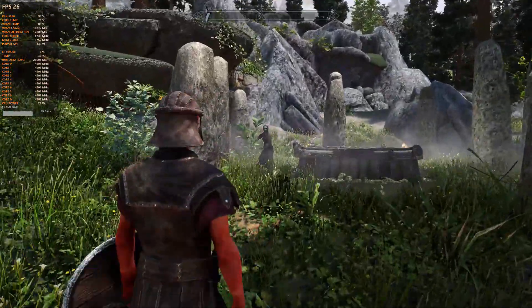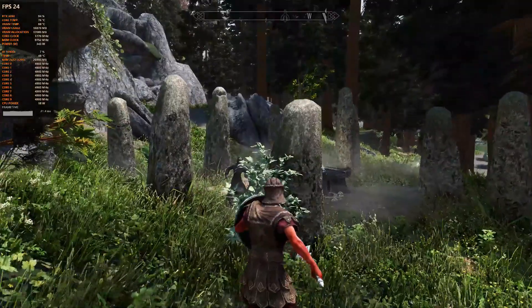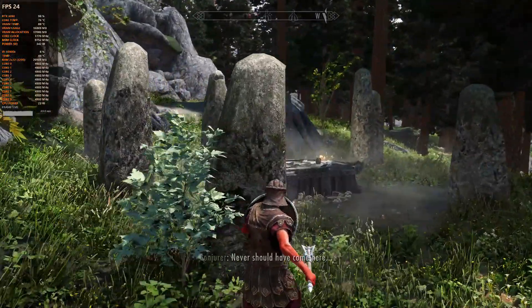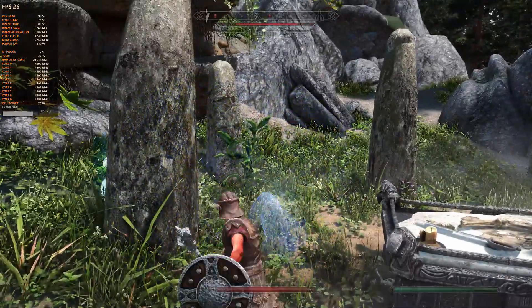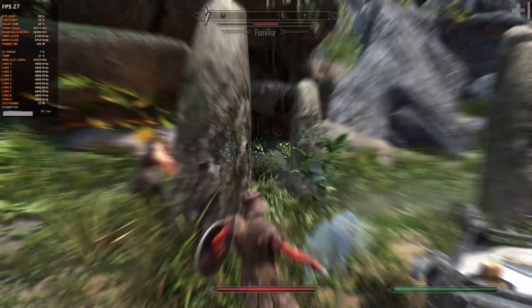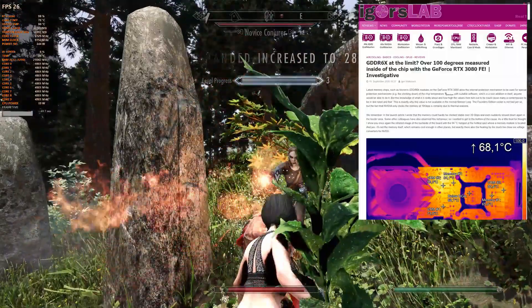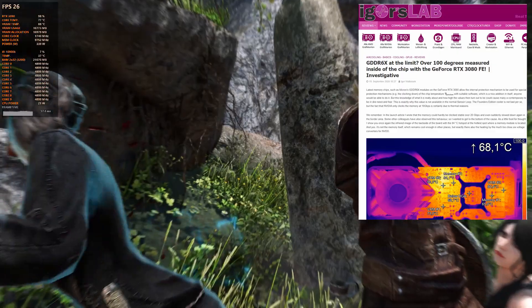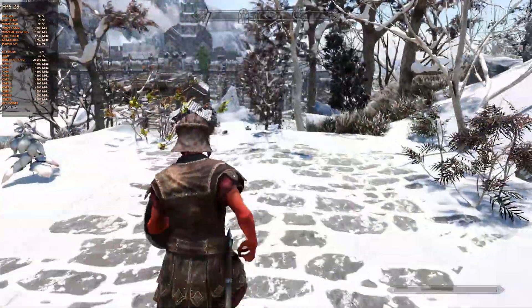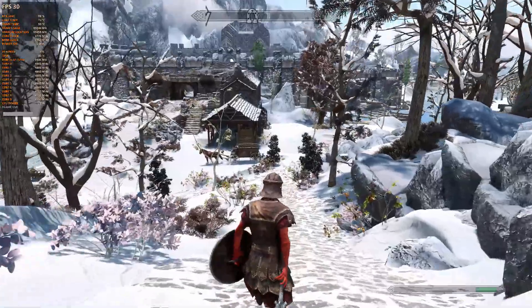I found the RTX 3090 got quite hot during mining. At default settings it just shoots straight to 104 degrees Celsius where it thermally throttles. Every card throttles at different points — I've seen some cards throttle at 110 degrees Celsius. I found out from Igor's Lab that G6X memory can get really hot, and Tiago over at Classical Technology found similar issues while video editing, and I've seen many mining channels get similar temperatures.